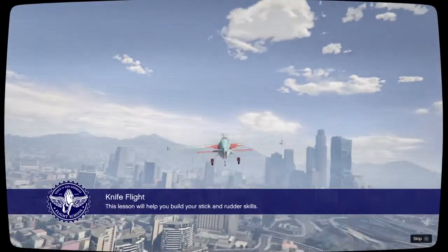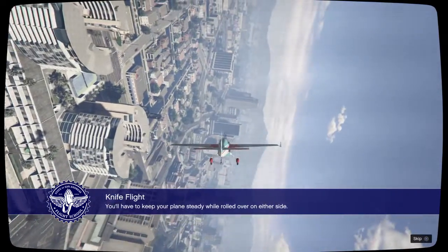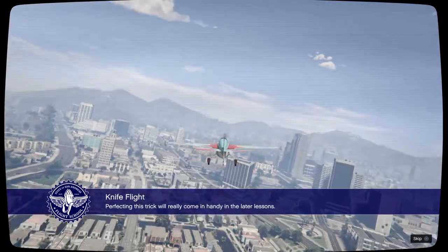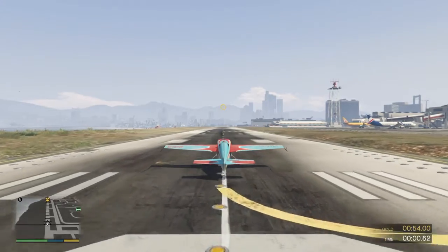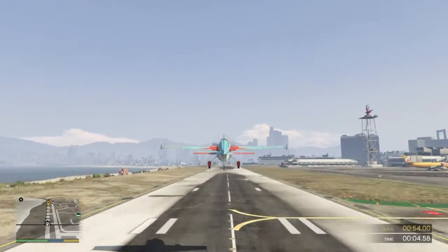This lesson will help you build your stick and rudder skills. You have to keep your plane steady while rolled over on either side. Perfecting this trick will really come in handy in the later lessons. Take off and head for the checkpoint marked at the runway, then I'll talk you through it.